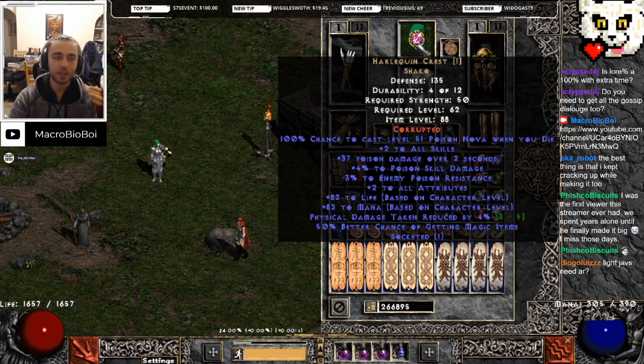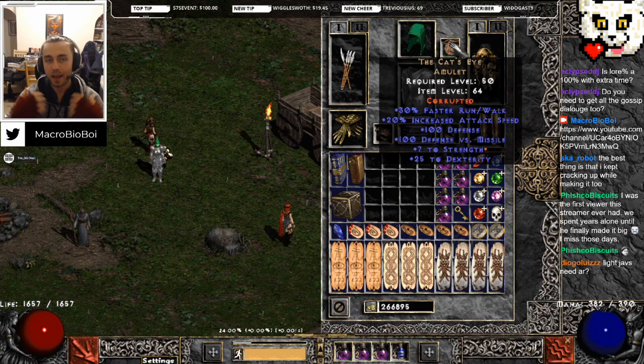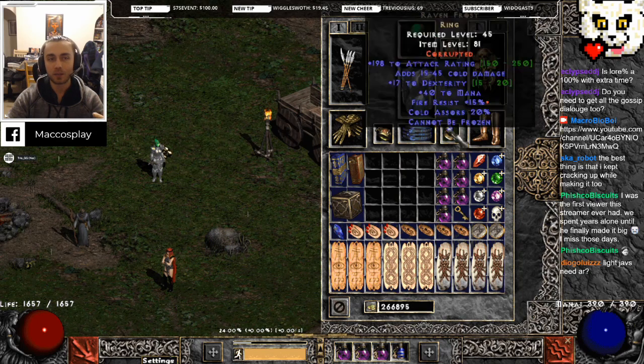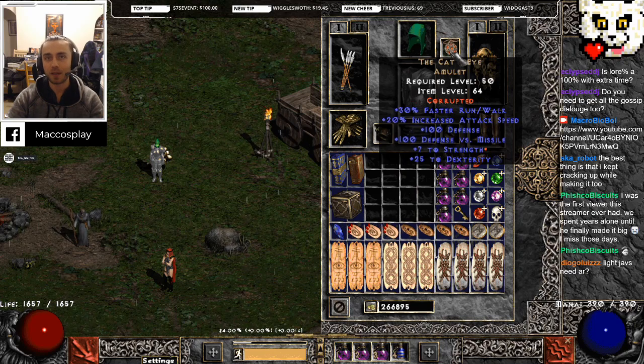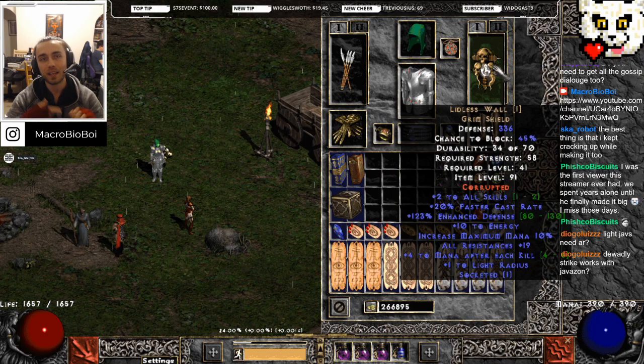My Shako only has one socket and I had a single poison facet. Cat's Eye amulet has run/walk and increased attack speed. You could have a plus-two-skill run/walk amulet and I think that would be pretty decent. On a budget, getting a Cat's Eye is great. It also has 25 dex, which between our Ravenfrost - up to 20 dex - we're looking at 45 dex already, meaning we can put more points into health. Lidless Wall has plus two to all skills. The other really important thing is increased mana, energy, and mana per kill. With this Lidless and no other sources of mana regen, we do not need to drink mana potions - we will regenerate the mana lost casting plague javelin by the time we hit the next pack of cows.